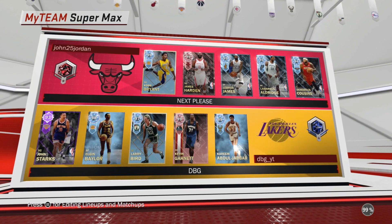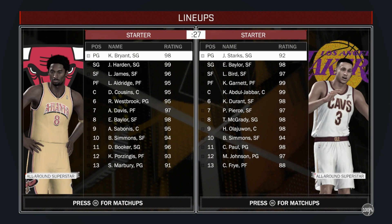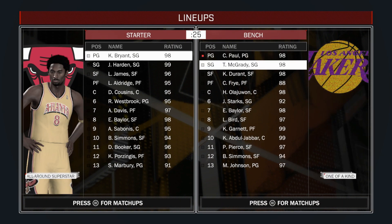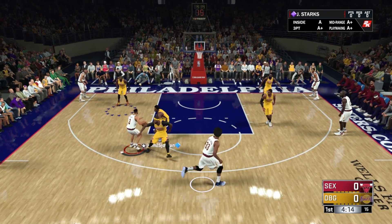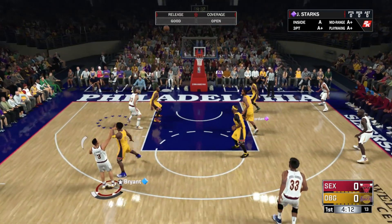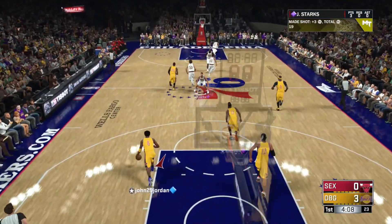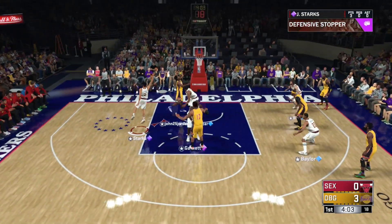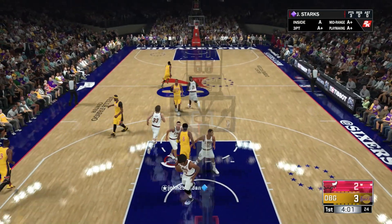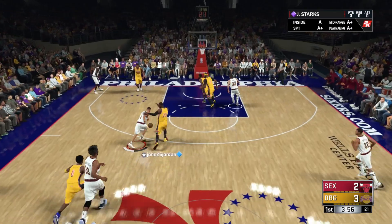We're playing against a good team — not the best team, but quite a good team. This should be a good game if this guy doesn't back out. Bench is good but not the best. We should be okay though. Oh, pull up three — and Starks hits the three to start the game. Let's go. Starks is basically a Steph Curry that can dunk — either a better shooting Lillard or a Curry that can dunk. That's the way I'm going to describe this John Starks, stats-wise anyway.